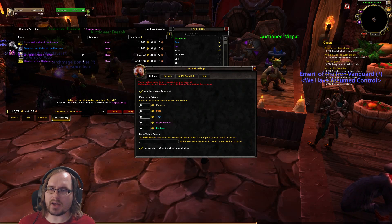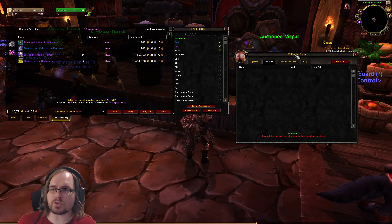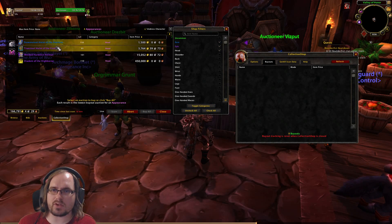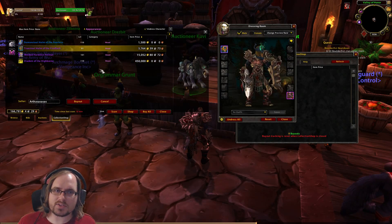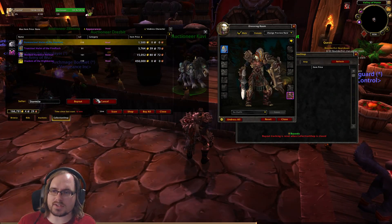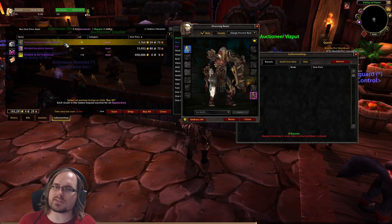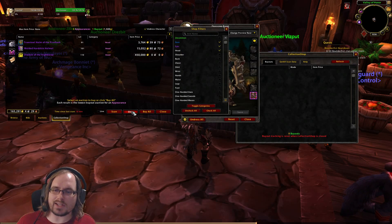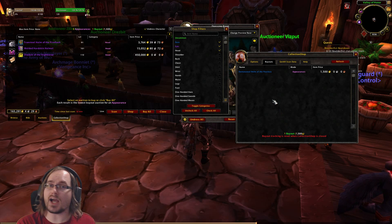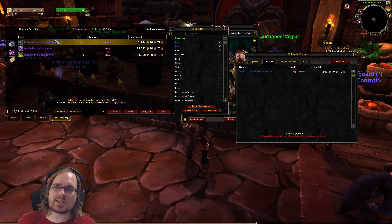The big thing with having the buyout window available is that Collection Shop doesn't update until you've added the item to your collection. For example, if I buy out the Demon Steel Helm of the Peerless it will show that I bought it out, but if there was another one it would stay on the list. Because of that, I want to be able to look at my buyouts tab and see what I've purchased, because until I get it out of the mailbox and add it to my collection it's going to continue to show up.